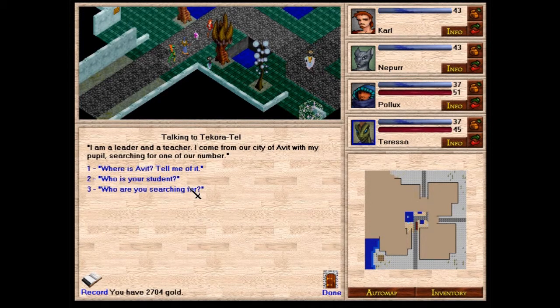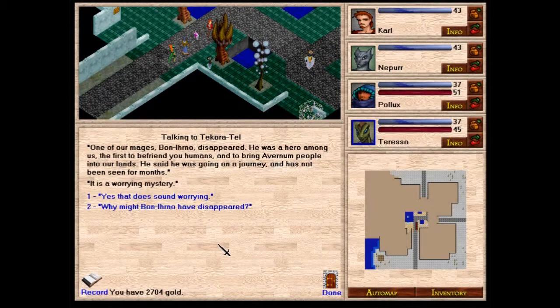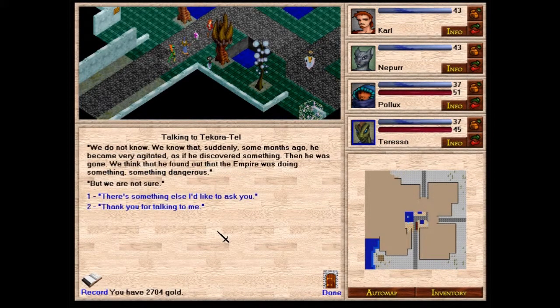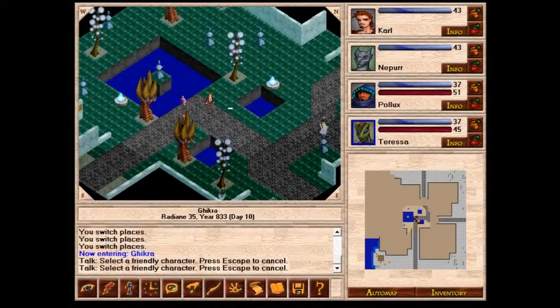Tecora Tel reveals he is searching for one of their mages, Bonirno, who disappeared. Bonirno was a hero — the first to befriend humans and bring Avernum people into Venatai lands. He said he was going on a journey and has not been seen for months. It is a worrying mystery. Some months ago he became very agitated, as if he had discovered something. Then he was gone. They think he found out the Empire was doing something dangerous, but they are not sure.